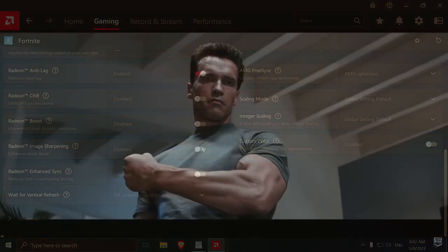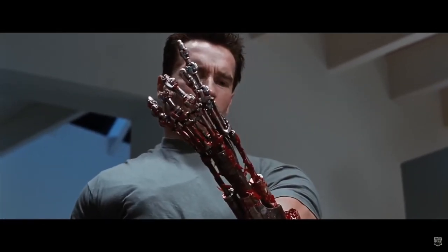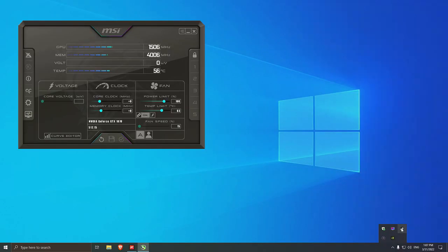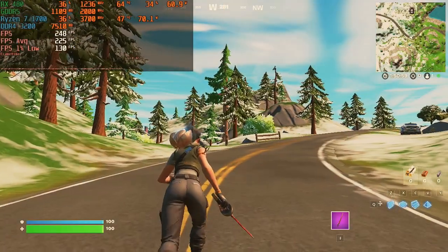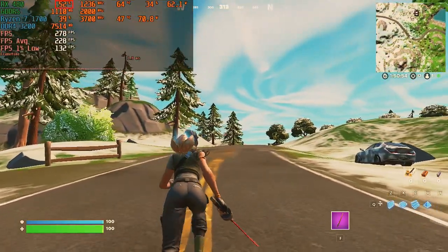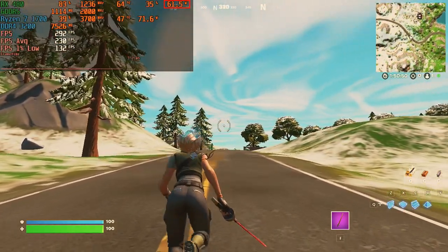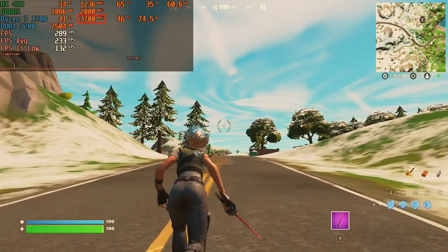Before I move into the next part of this content, it is important, especially for my new viewers, to mention how I measure performance. To measure the performance of the RX 480, I'm going to use two software tools: MSI Afterburner combined with RivaTuner Statistics Server. Most of the benchmarking footage will include a layout with numbers at the top left corner of the screen, and every time I refer to a specific element of that layout, I will highlight it so it will be easier to comprehend the benchmarking narration.